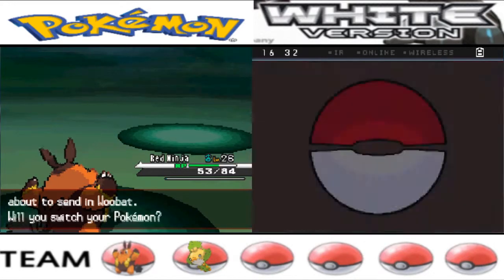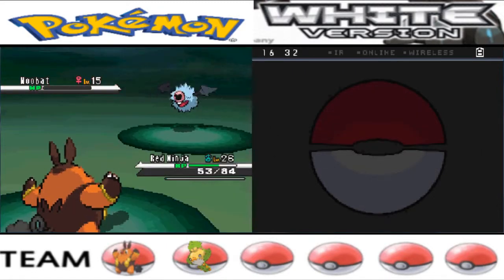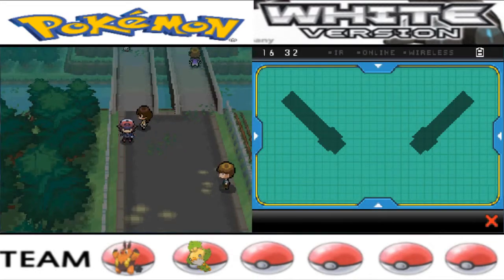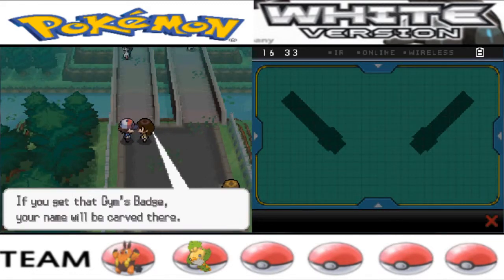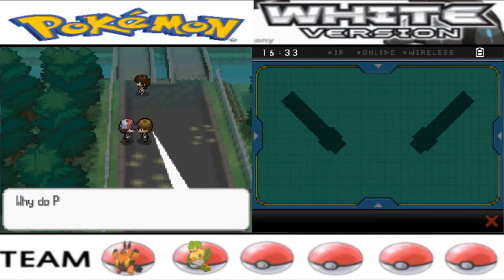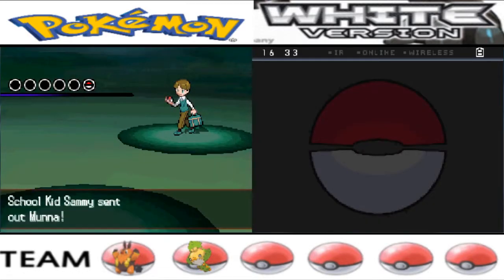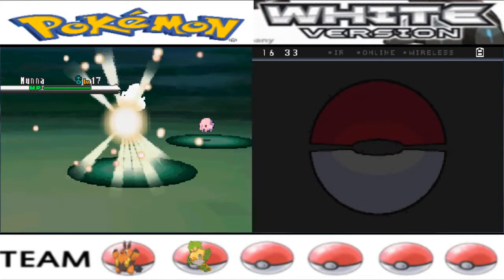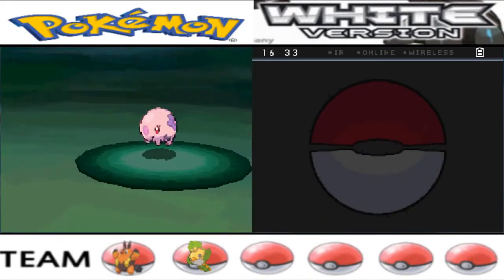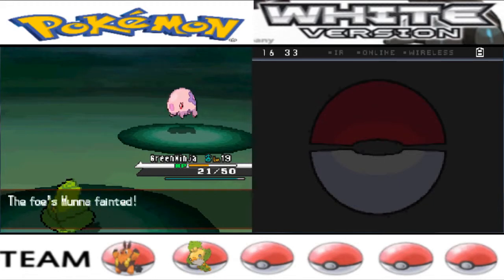Red Ninja leveled up and there's another Woobat. Level 26 isn't a bad level to be at right now. I think I have to fight that one too. There's a School Kid named Sammy with just one Pokemon — it's a Munna, so Green Ninja will come in useful. Bug Bite was super effective and side beam did pretty well — goodbye Munna.